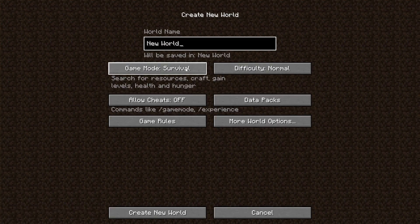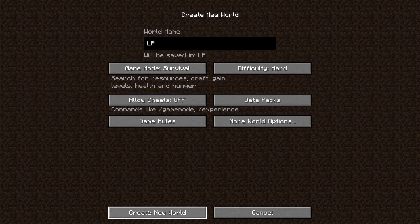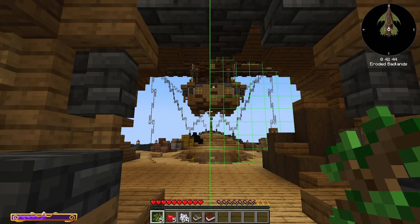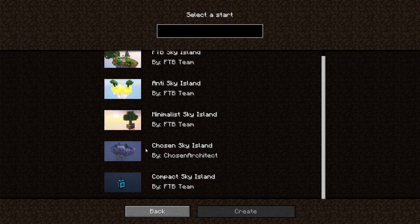Let's get this to hard mode, and let's just type in LP so I know which world we're in. I'm not going to worry about seed or anything. We're just going to create a new world. Here's the options: we have FTB Sky Island, Anti-Sky Island, Minimalist Sky Island, Chosen Sky Island, and Compact Sky Island. We're actually going to go with Minimalist.